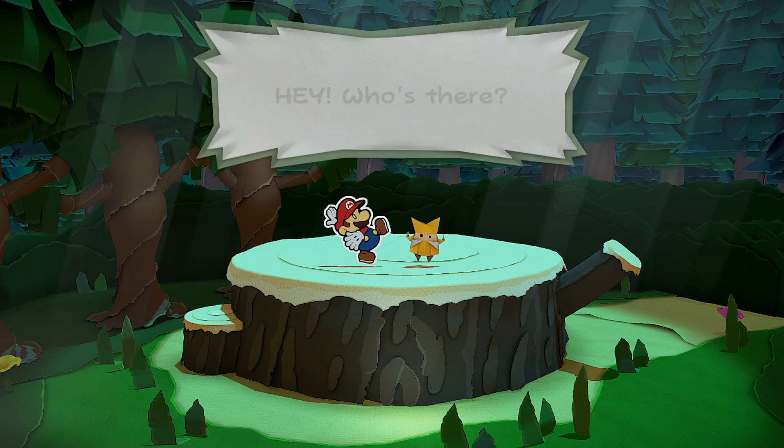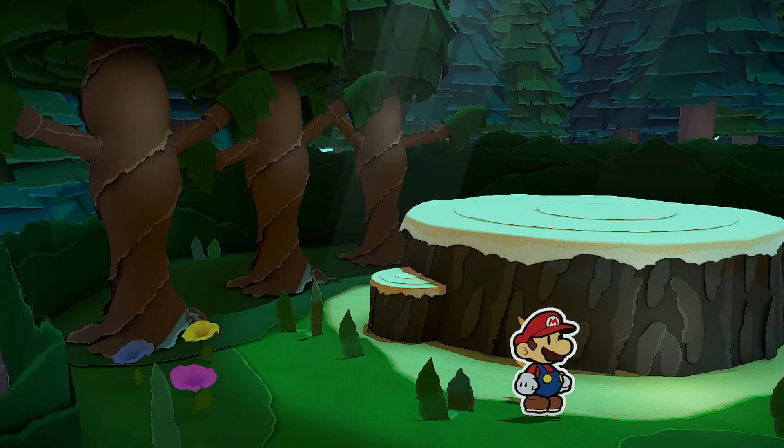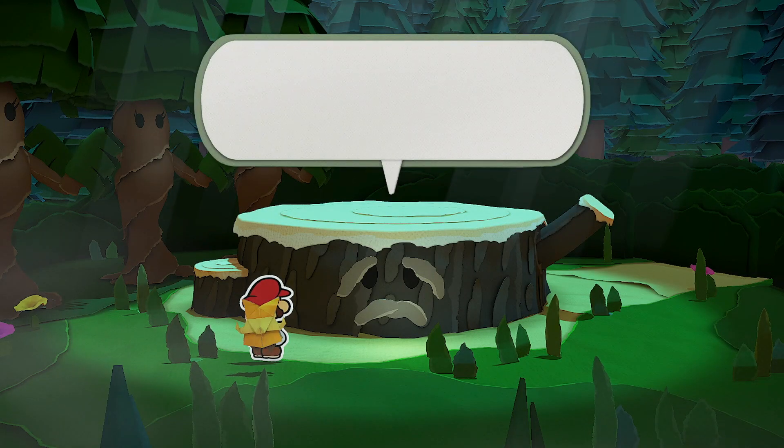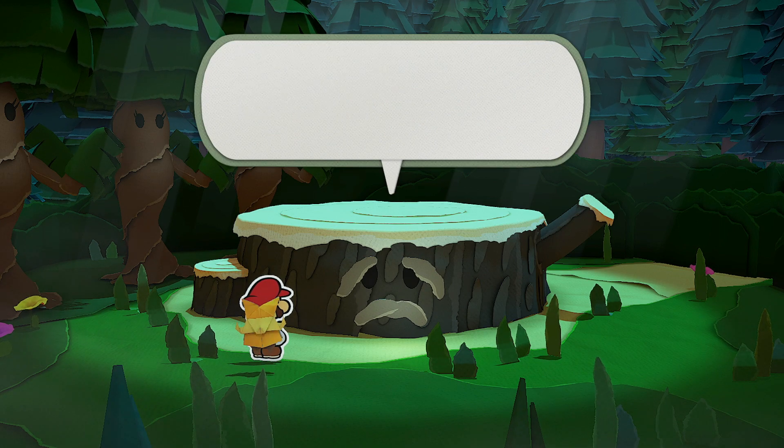she gets a shout from the three trees over on the left hand side who come to life and tell you off for sitting on Grand Sappy's head. Once you get down, Grand Sappy will wake up and tell you that he needs a seed to revive him.